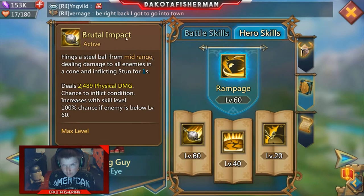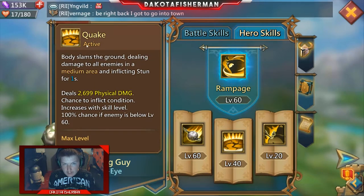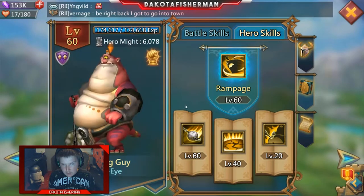Looking at his hero skills, he has Brutal Impact, which flings a steel ball from mid-range dealing damage to all enemies in a cone and inflicting stun for a second. He also has Quake Body, which slams the ground dealing damage to all enemies in a medium area and inflicting stun for a second. So stun is a pretty common theme with this hero.